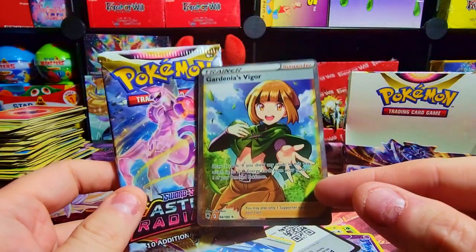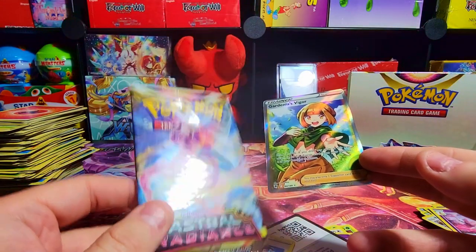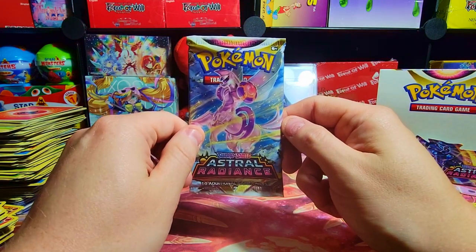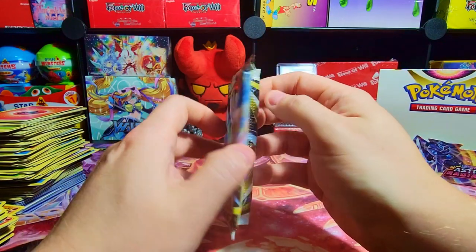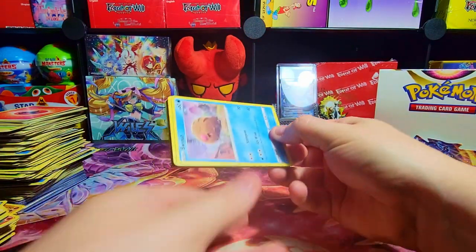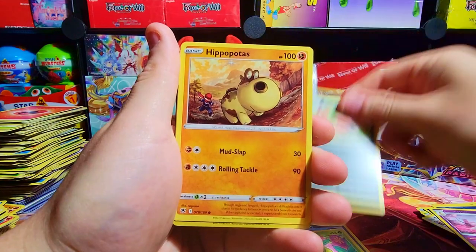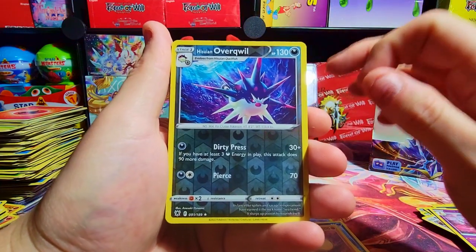Now we come down to just one more pack. We haven't found a secret yet. Things get real interesting hinging on this last pack. Astral Radiance, you've left me wondering all the way to the final pack. So far it's been okay, but it doesn't feel as satisfactory as Brilliant Stars or Evolving Skies — this feels more like Fusion Strike vibes. We got Nidokit, Hippopotas, and our reverse is an Overqwil. Last chance for a secret is right here.